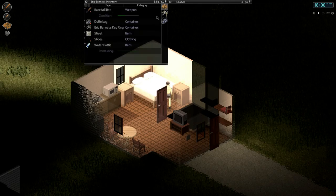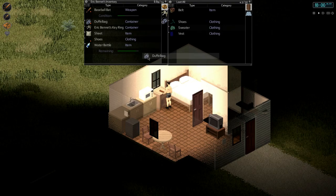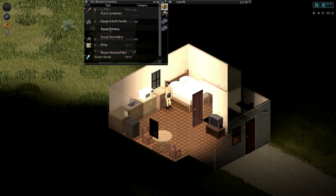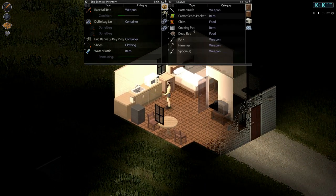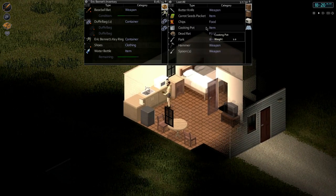Look how big of a difference that one bag makes. We could equip one of these school bags, put them in hand, have it on the way back — kind of cool. There's another duffel bag! So now we'll have two duffel bags. We can go equip secondary, and then the baseball bat we can still equip primary. So now we have two bags to carry stuff in. I think we need the belt — I'm going to grab it.